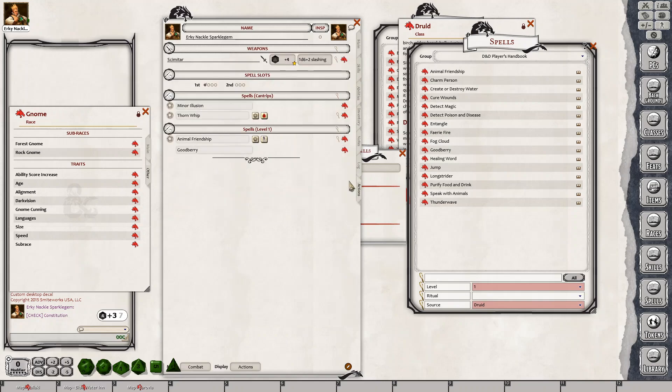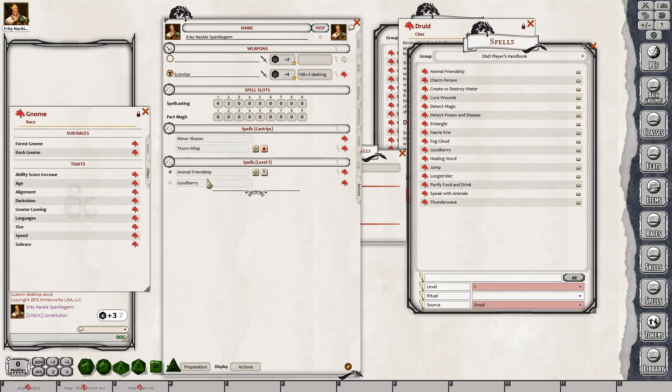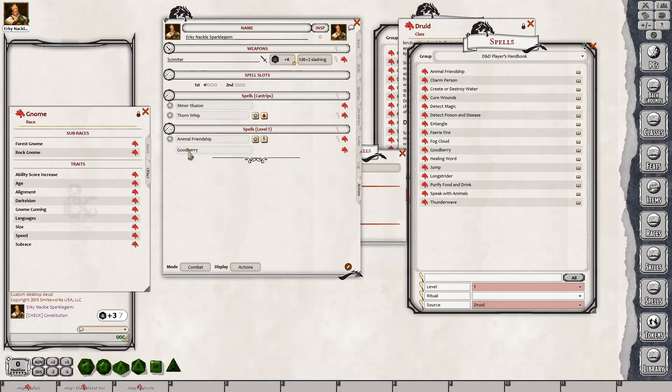What I want to draw your attention to is something that took me a while to figure out why it wasn't working for me. If I go to standard here and preparation — for this demonstration I have one spell that's prepared and one that isn't. Goodberry isn't prepared, so he hasn't spent the evening getting ready for this, but he has Animal Friendship. When you go to combat, it still shows the two spells, which can be a bit of an eye. It does have a star against the one that you prepared.